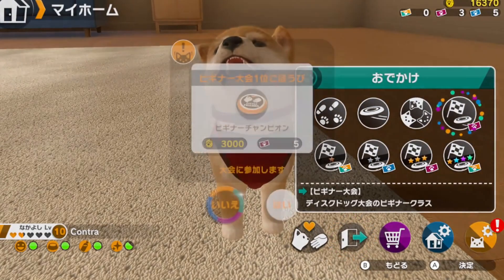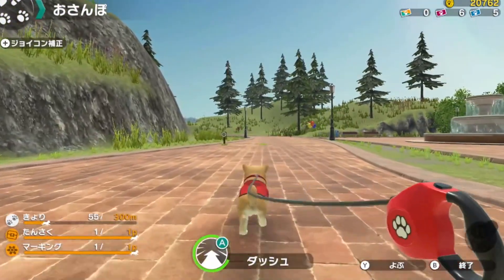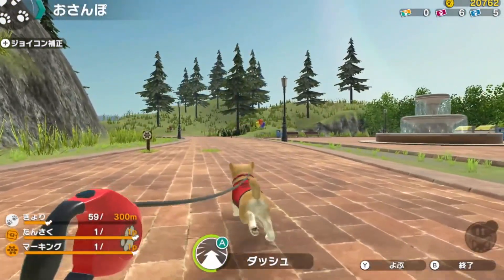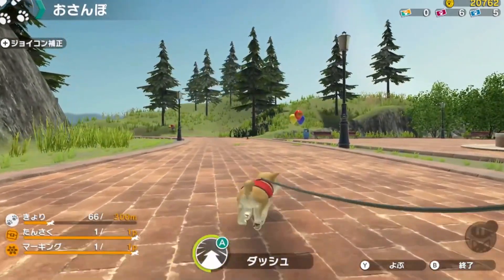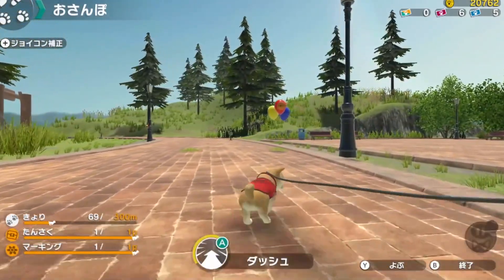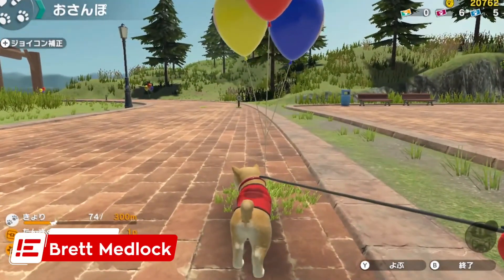Little Friends Dogs and Cats tries to be the best Nintendogs sequel that Nintendo won't give us. It gets a few things right, like the variety of activities and the huge amount of customization available. But unfortunately, the lack of detail when it comes to the control options and taking care of your pets makes this an experience with very little staying power.